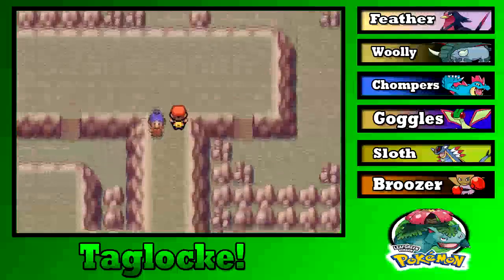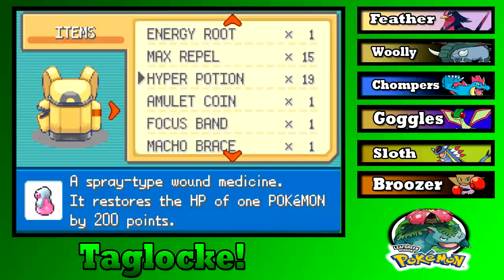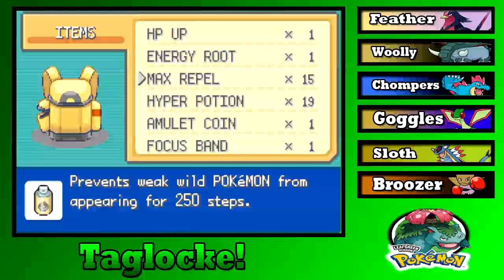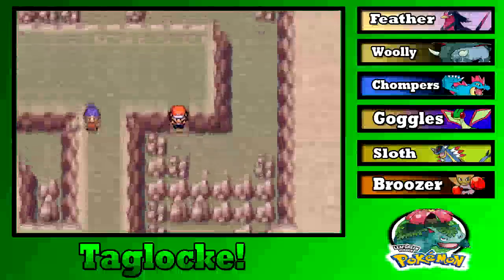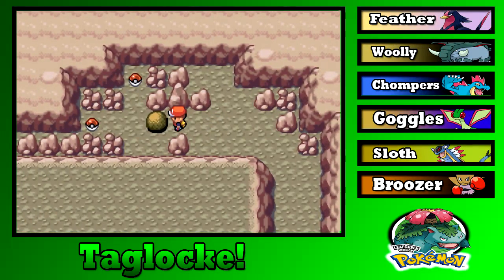After the interruption — did we just beat the trainer? We should probably put on a Repel. Do we have one on? We have Max Repels actually. Normally I'd like to fight these wild Pokemon but we're on a bit of a mission. We already have Strength on — okay.